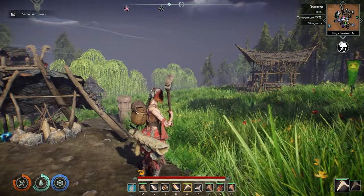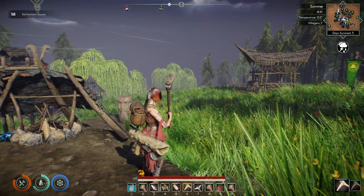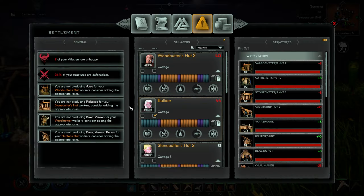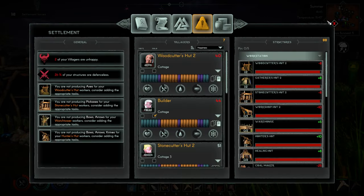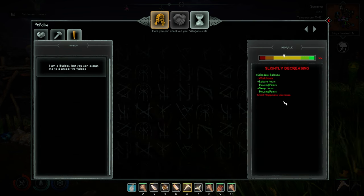Let's push the Tab key. If you look in the upper left-hand corner, it says Tab Settlement Issues. We'll click that — and 26% of your structures are defenseless. That's not okay. Two of my villagers are unhappy. We can see here our Builder is unhappy — he's down to 44 — and our Woodcutter is unhappy as well. I'm guessing it's the work hours and the security. Yeah, it's work hours.